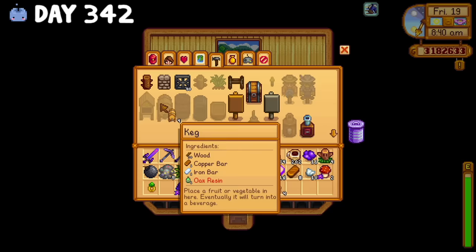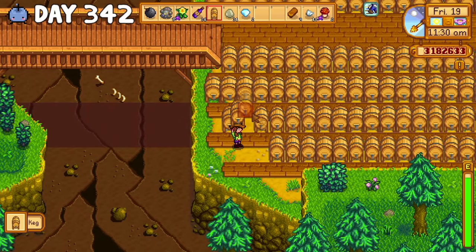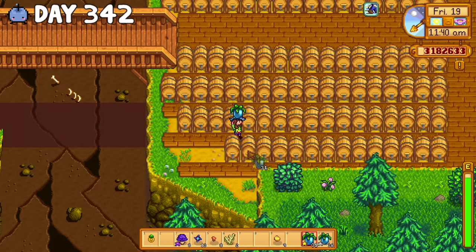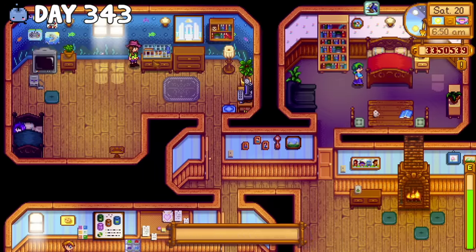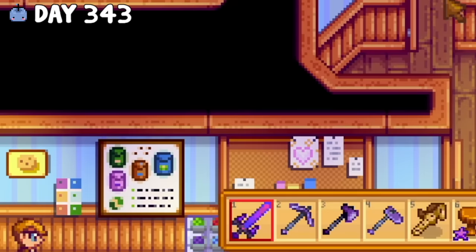On day 342, I crafted a couple more kegs and added those bad boys to the quarry. At this point, I think Jam City is evolving into Wine City, and that honestly makes me very proud. Jam City walked so Wine City could run. Is this your guinea pig? What's his name — David? Why do I remember that? It'd be a shame if something were to happen to him.